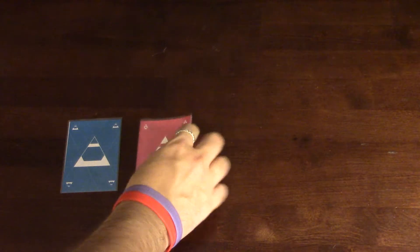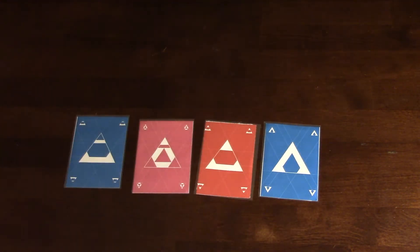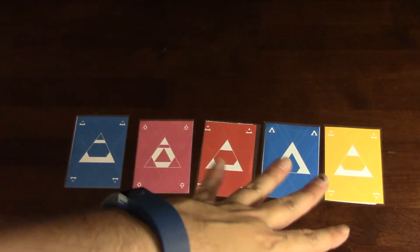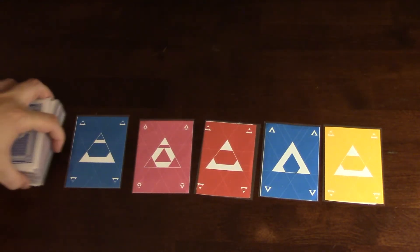To set up a game of TAMPS, you're going to take all of the cards, give them a really good shuffle, and then each player is going to receive five cards — that's your starting hand. Then you're going to deal cards to the table that people are picking from. You do the number of players plus one. So in a four-player game, you put out four cards plus one, which is five. In a six-player game, you put out seven. Then just put the deck off to the side.